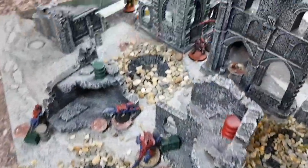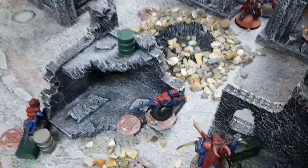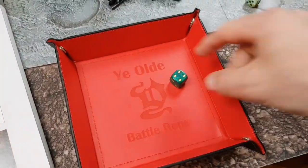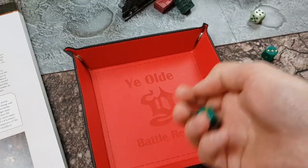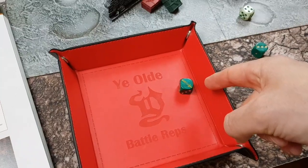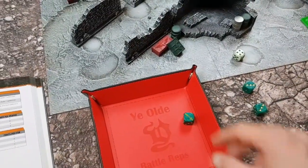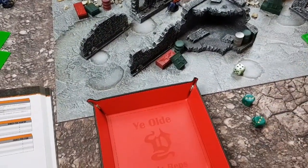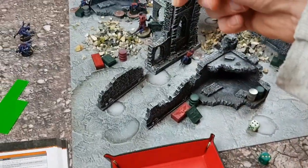Now it's the Space Marines' turn. Fire the Stalker Bolt Rifle down at the Termagant — one shot, obscured so fours to hit. Hits. Threes to wound — wounds. Termagants have a terrible save. But with obscured cover... no, it doesn't take him out. That gives that Termagant a flesh wound. Then firing at another Termagant with the sniper — he's on twos because of the Comm Specialist. Hits, wounds, no AP — doesn't save, but that's just a flesh wound on that Termagant too.